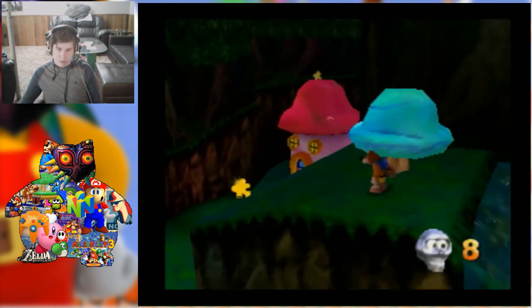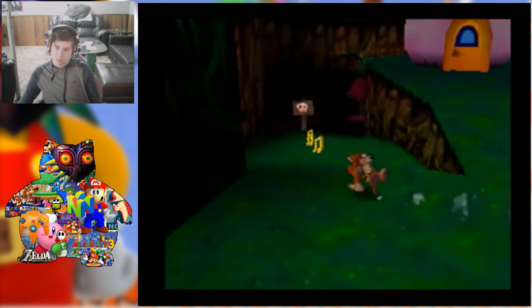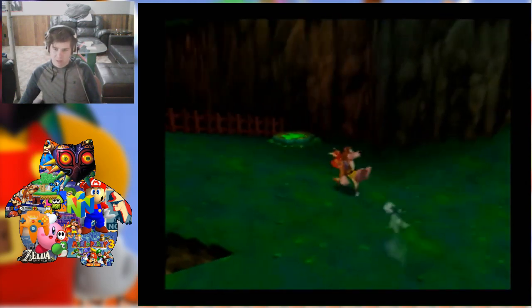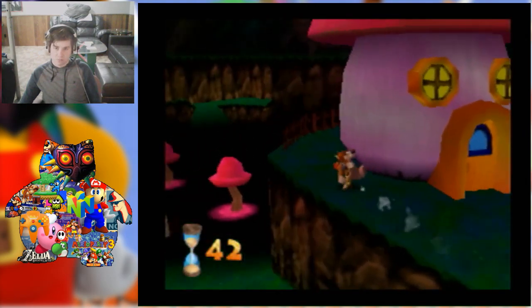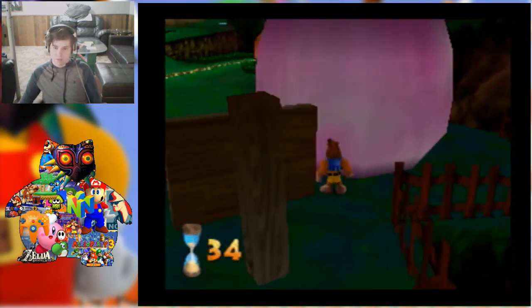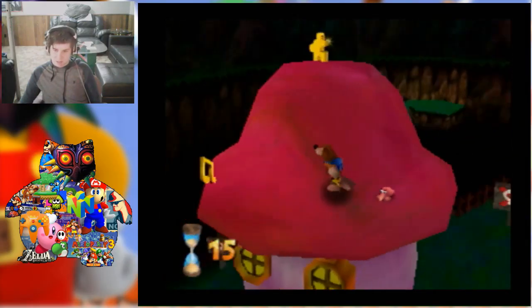I got a Mambo Token and another Jiggy! Alright, so that's it for this area — onto this house here. I'm not sure if this area will actually kill me. That's pretty cool — we got like a little squid or a seashell with eyes and everything. That's really cool.